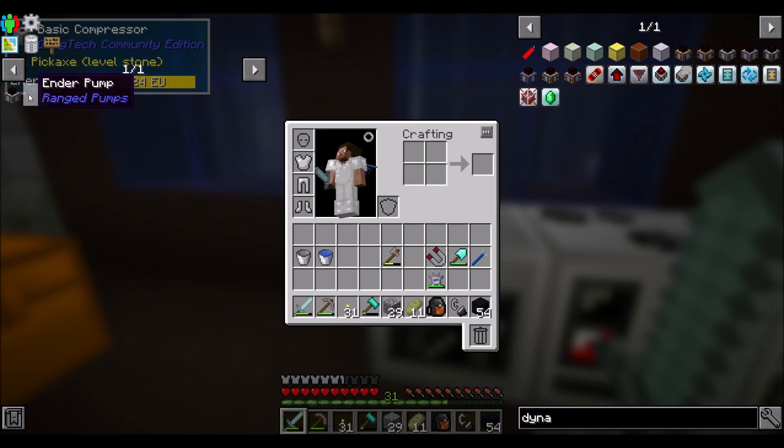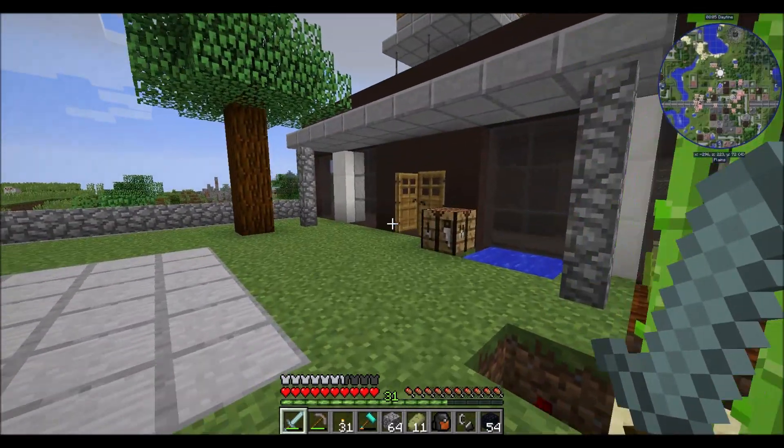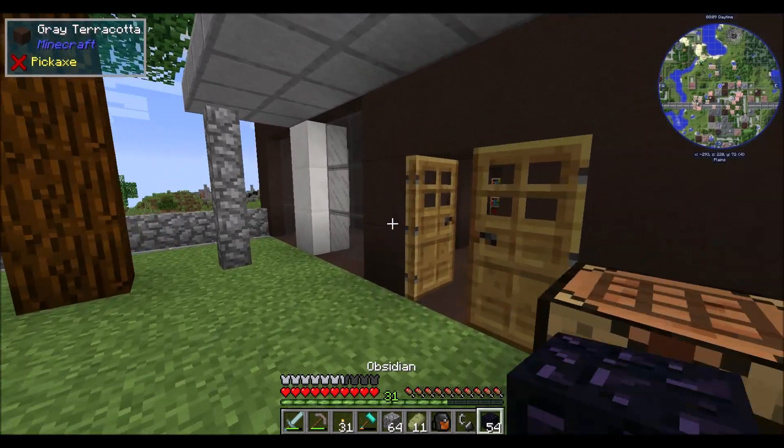What I'm thinking is we could have the ender pump getting fluid directly from the ranged pump itself, just powering it constantly, feeding energy and feeding the lava into the ender tank, which comes back home where we have a dynamo. To make all this happen, we've got to pop over to the nether — and as you can see, I've got obsidian and flint and steel on me.